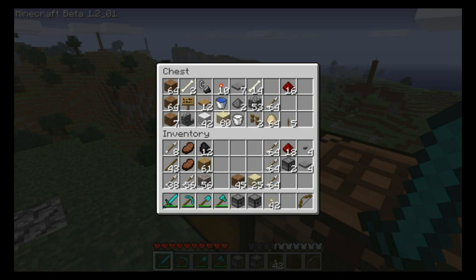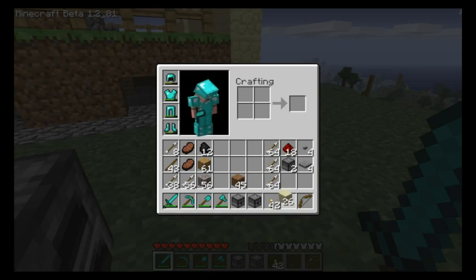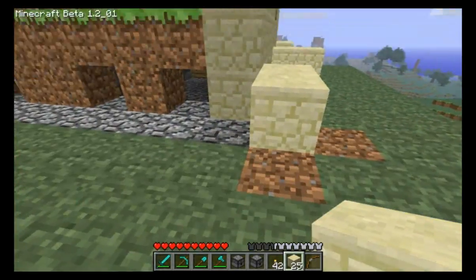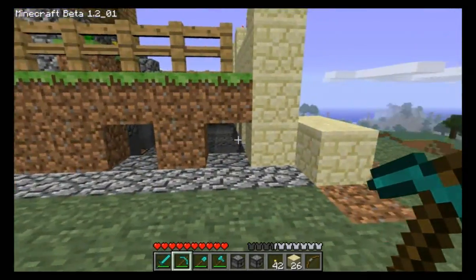Let me grab some sand — two, three, four — and I'll show you how to make sandstone. This is sandstone right here. It's a block you can build with. Unlike sand, it does not conform to physics. If I place a block like that, it doesn't fall like sand usually does — it actually sticks. You bust it up and you get sandstone back. Very cool.